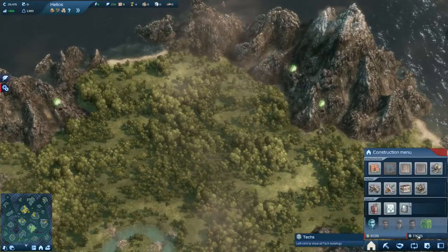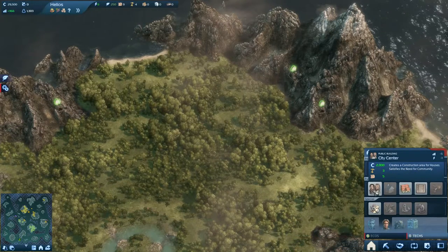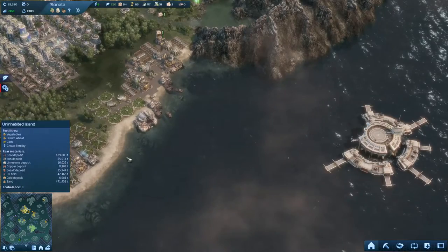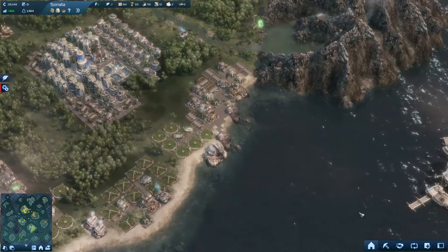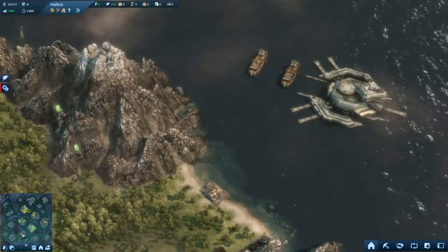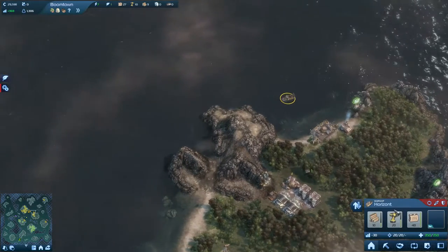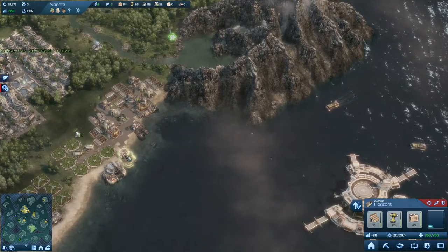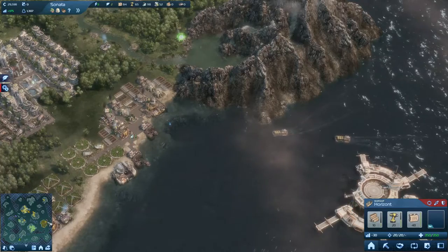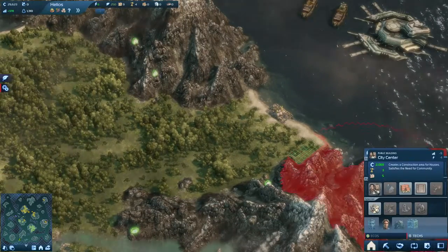Let's start by creating some basic buildings here. Let's see what the tech people need — what I need to build tech stuff. We need tools and building blocks. We do have a lot of modules here. Where's our command ship? It's still here. Let's pick up some more tools and then use that as a base to increase our buildings here.